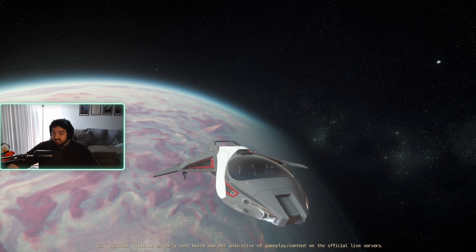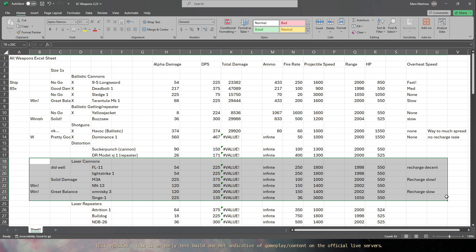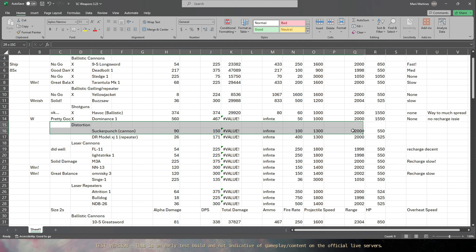Let's pull up the spreadsheet - this is going to be a longer one because we're testing five-ish weapons. In past episodes we tested ballistic cannons, ballistic repeaters, shotguns, and laser cannons. The obvious winners there were the Omni Skies and the N13s, while the Light Strikes and FL11s did well and the M3As do amazing damage but aren't meant for slow ships. Today we're going over laser repeaters and distortions all in one episode to finish out the size one category.